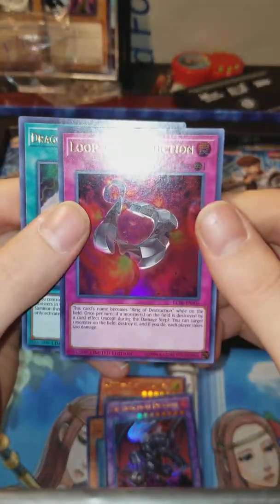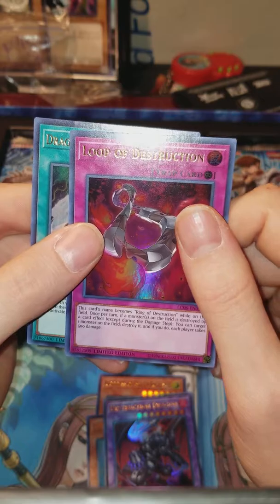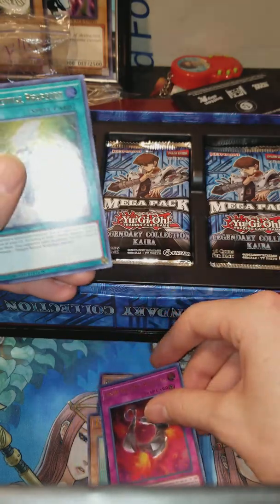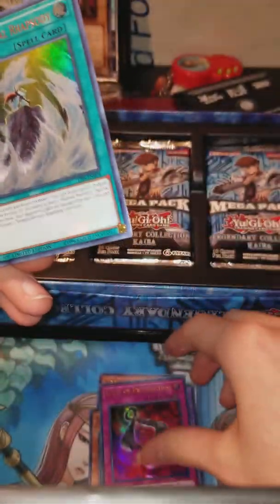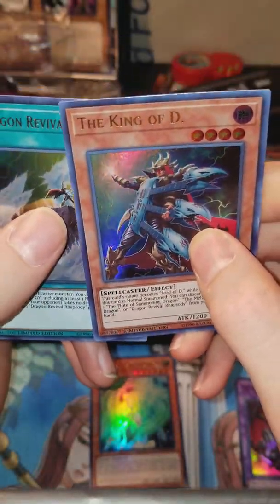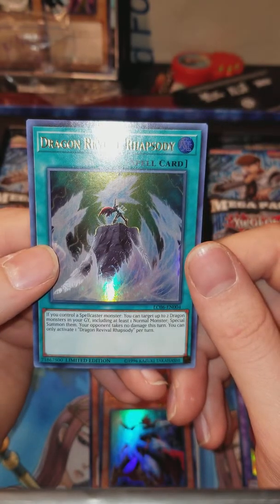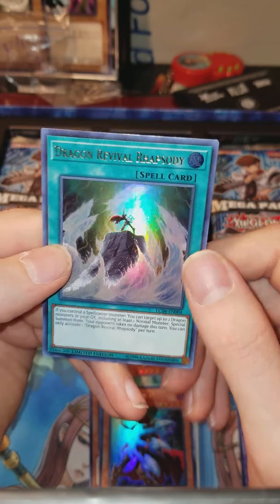Let's look at Loop of Destruction. While it's on the field it becomes Ring of Destruction. Once per turn, if a monster on the field is destroyed by a card effect, you can target one monster on the field to destroy it — if you do, each player takes 500. And then Dragon Revival Rhapsody — hey, King of D is right there with two Blue-Eyes popping out of the water. If you control a spellcaster, you can target up to two Dragon monsters in your graveyard, including at least one normal monster, and special summon them. Your opponent takes no damage this turn. That is not bad at all.